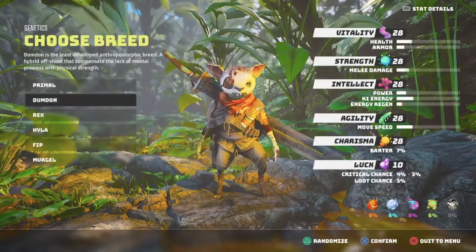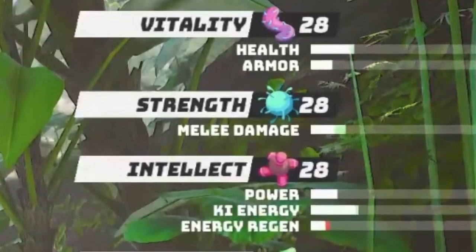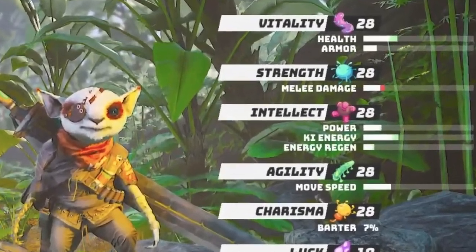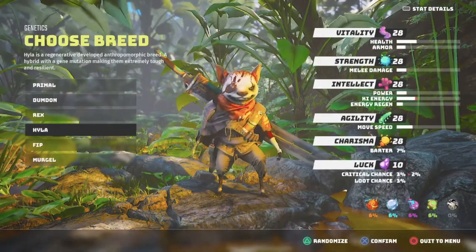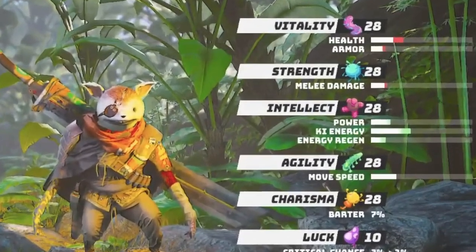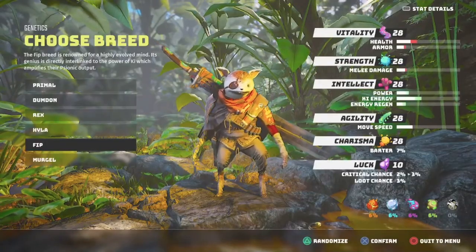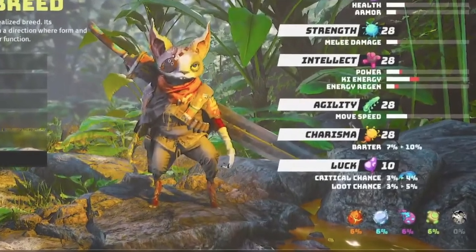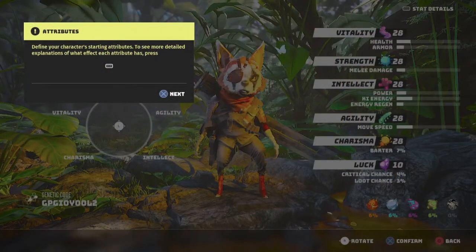In Biomutant we have six breeds. Primal is kind of mediocre. Dumb Dumb is more for strength and melee damage. Rex seems like the golden ticket for us because it has an Intellect boost and all other attributes are nice. Fip on the other hand is an absolute powerhouse in Intellect but it lacks Vitality and critical chance.